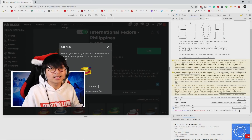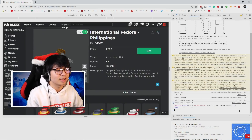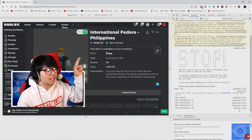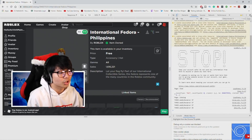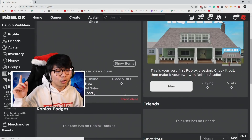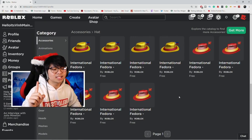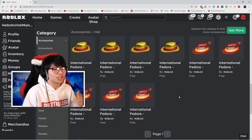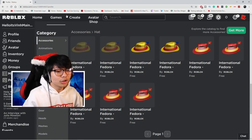After changing the number, press Enter. It should work — wait a little bit and it should say that you own the Philippines Fedora item. Then close the DevTools tab, go back to your profile, and check your inventory. Look at that — I got four hats already! Sometimes it gives you one, sometimes four, sometimes three, and sometimes nothing if you did it wrong or put too many numbers.